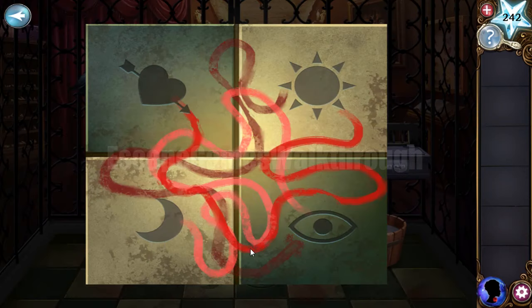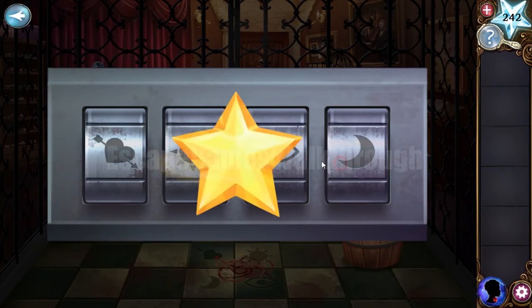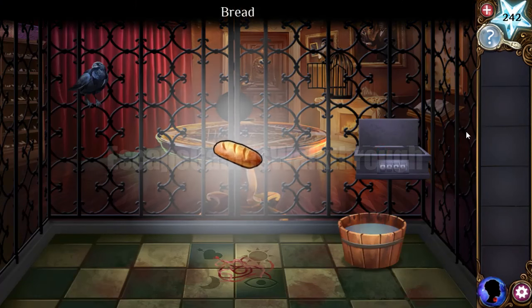Here's the hint on the floor. The starting position is the heart, then moving through these lines: the second is the sun, the next road leads to the eye, and from the eye we go to the moon. So heart, sun, eye, and moon is the code to open the box. Get the bread.